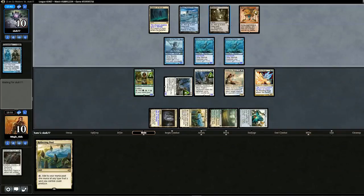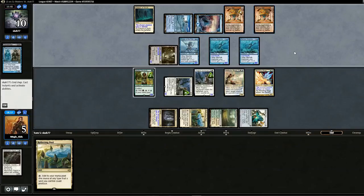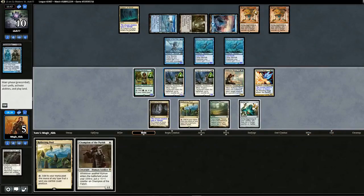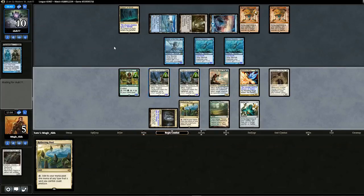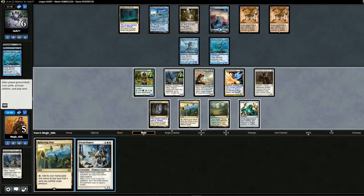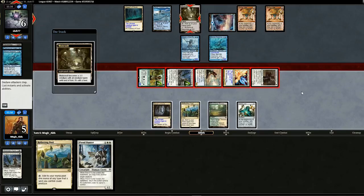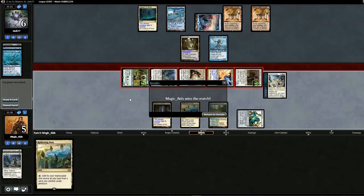10-10. Pass back. Opponent swings for five. If he has Master of Waves does it really matter? No block — and he doesn't have it. I kind of got faked out there; we probably should have blocked. We attack with these two guys — opponent double blocks, opponent's at six. Pass back, no attacks from opponent. We pull a Fiend Hunter. The Fiend Hunter could do it — we'll swing with everyone. Goes for the Mutavault, Fiend Hunter exiles the Reejerey, and that should do it. And it does.